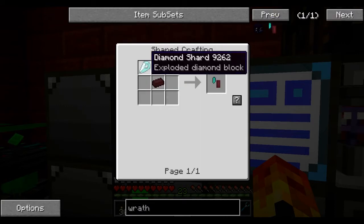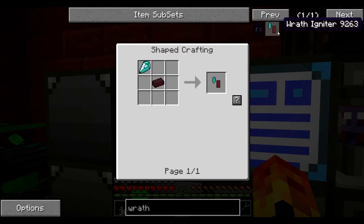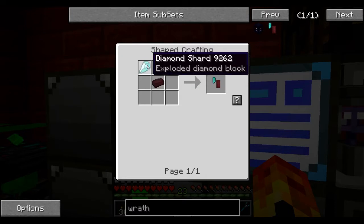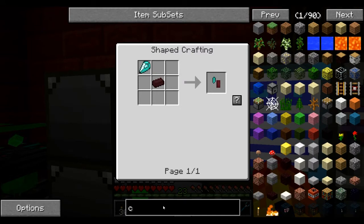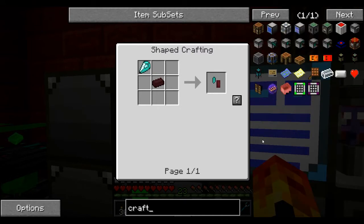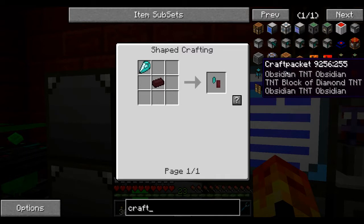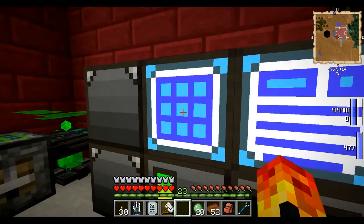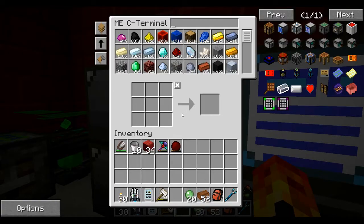A Wrath Igniter is required for all Wrath Lamps, and that requires a piece of nether brick — which is easy, it's just netherrack cooked up — and then these diamond shards. Diamond shards are a bit harder, actually, and they're to do with these craft packets. A craft packet: we need to make one. Obsidian, TNT, obsidian, TNT, block of diamond. Let's make one of these again, because it's fun to do.